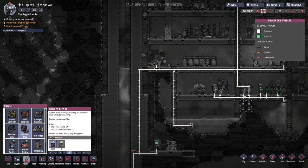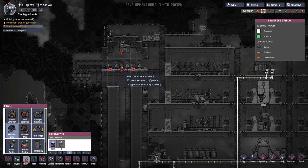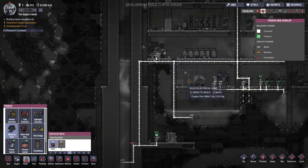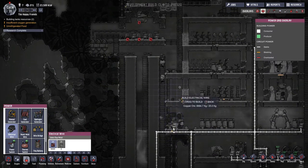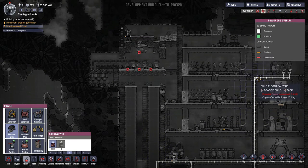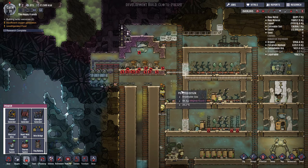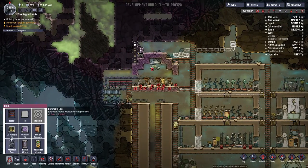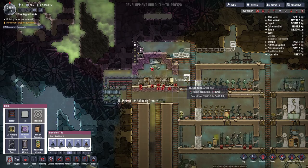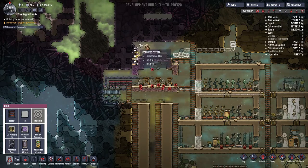The heavy watt wire can handle two kilowatts versus one kilowatt. They tell you right here: stable, straining, overloaded. All right well, that's good. So what we'll do then is we'll just run this wire over here like this, and like that. That's fine. Very easy solution, but let's get all this swept up, and then we're going to box this area in and let it do its thing.